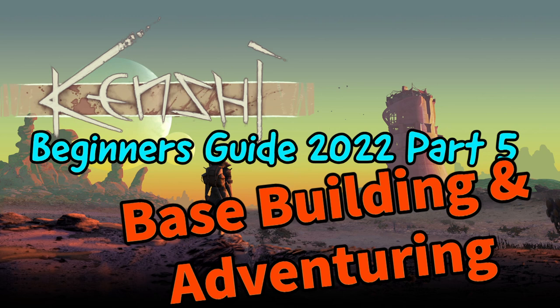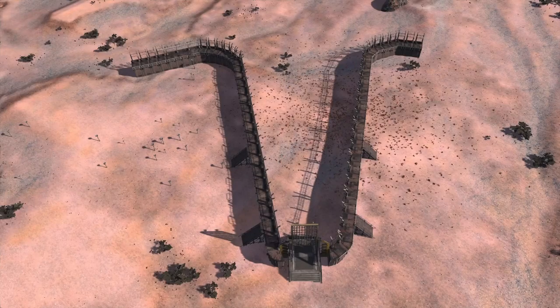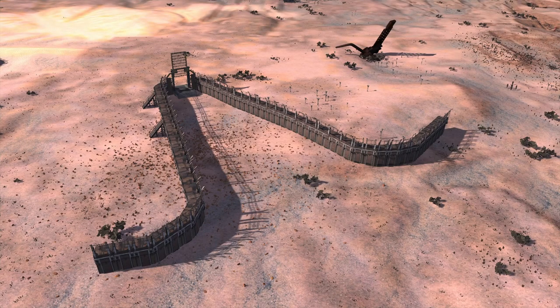A few of the things we're going to talk about today we've actually covered in our previous videos, but I'm going to add some clarification for the mistakes I made while editing. The very first thing I want to talk about is the V formation for the walls that I discussed in my previous video. I accidentally forgot to include the actual image of a completed wall so you can actually see what it looks like in person.